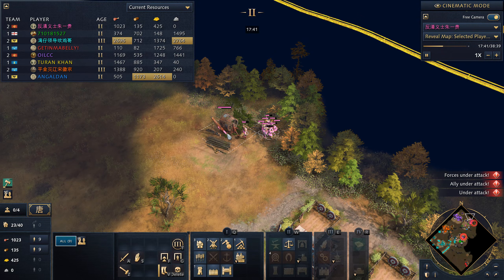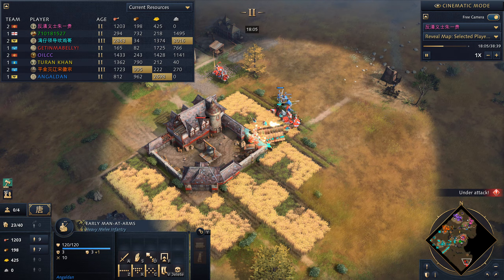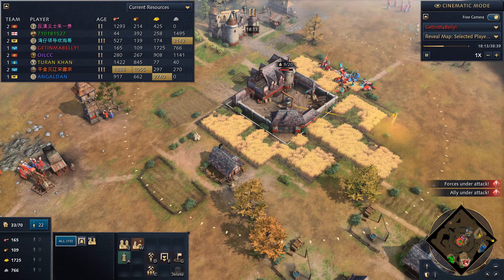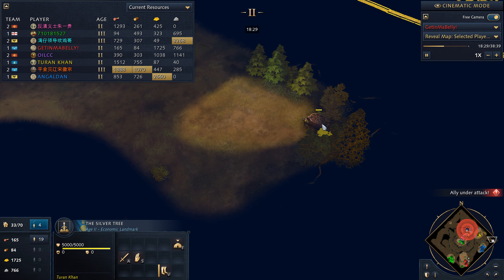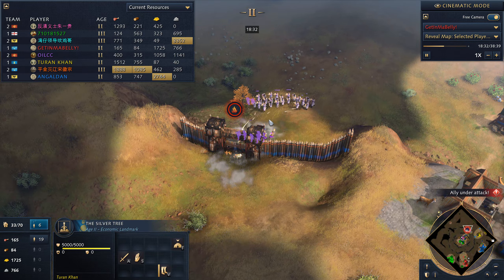Blue is attacking here — if they're protecting these two landmarks, we can get one down. Red is just fighting small spearmen versus cavalry — Red was not doing well at this point. My pro brother could have used more help. Blue did help but a bit late. Green has farms here, which I didn't notice. Blue also has a lot of farms.